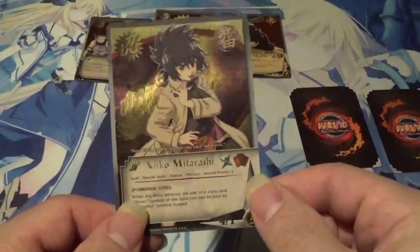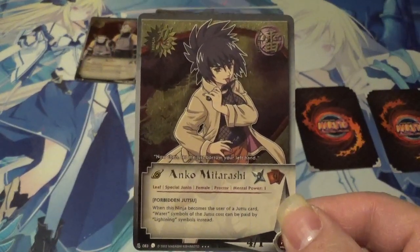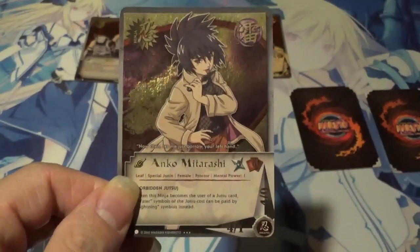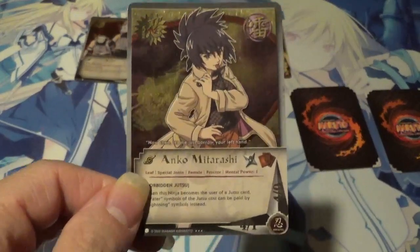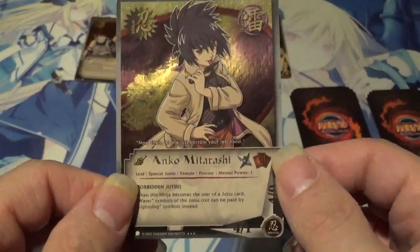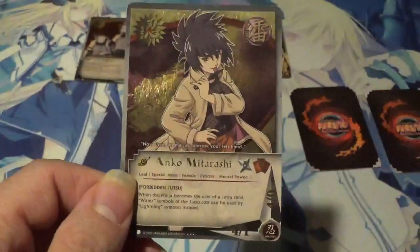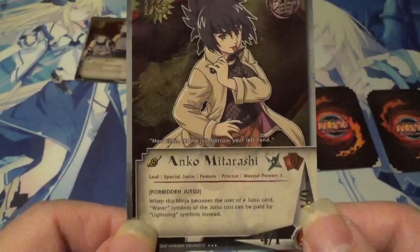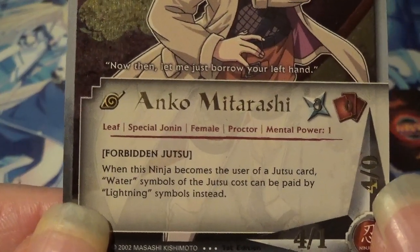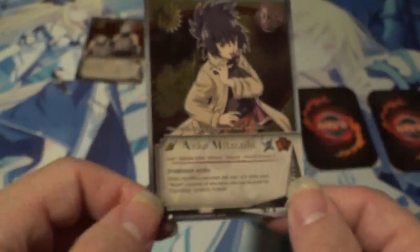Next up is probably the most money I've ever spent on a single card in all my time purchasing individual cards. Anko, for whatever reason, still demands a lot of money. Even back then she demanded a lot of money, and she still demands a lot of money to this day. She's turn 3, zero hand cost, lightning, 4-1 healthy, 4-0 injured — so obviously I had ninja choice. Let's take a look at her effect: Forbidden Jutsu — when this ninja becomes the user of a Jutsu card, water symbols of the Jutsu cost may be paid by lightning symbols instead.